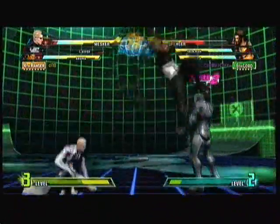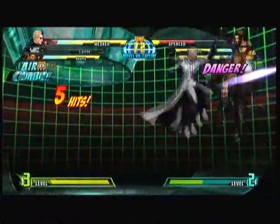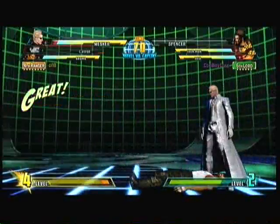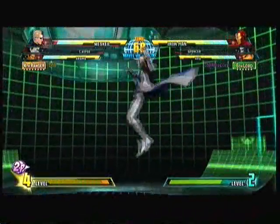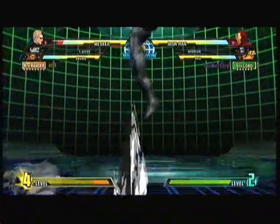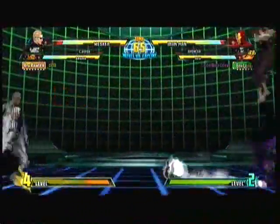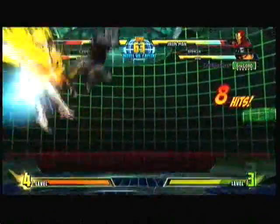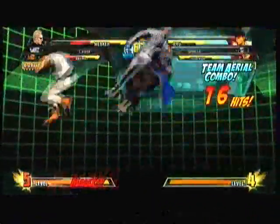I didn't know how to zipline until like seven matches in. If you're wondering why I'm not ziplining, it's just regular attack and special in any direction you want and you go towards that direction. But that took me a little bit more time to figure out, as it wasn't in the command list in the game. I don't know why they don't show everything — I don't know what's with all the secrecy.